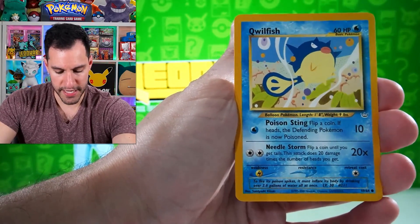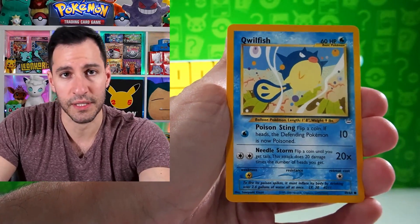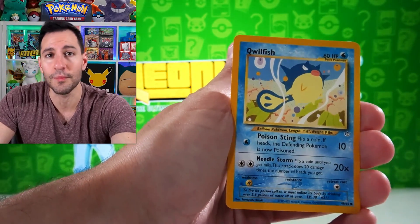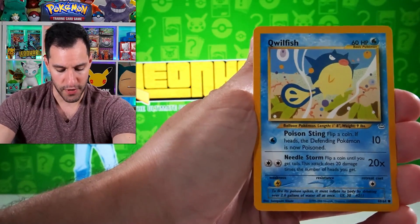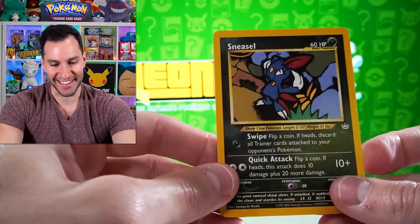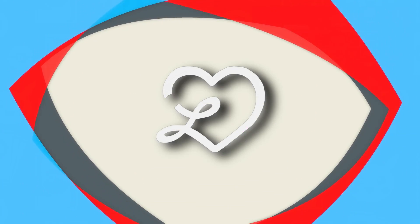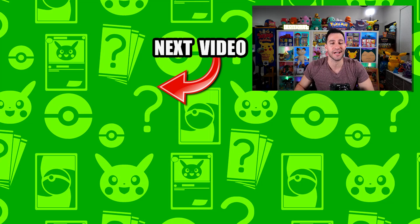Quillfish — here we go, we have reached the final card. No matter what happens — even if it's another Skarmory or Raichu — this was a pretty fun video, and if you want me to do more, please let me know in the comments and leave a like. The final card is... a Sneasel non-holographic. That's okay, my friends — if you want some heated pulls, go click on those videos right now. My name is Leonhart, stay awesome, stay positive, and I'll see y'all in the next video.